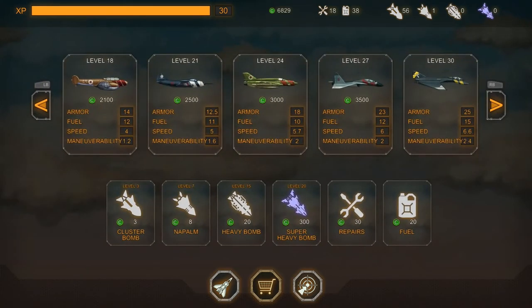From the store you can buy different aircrafts or bombs. There's the cluster bomb, the napalm, the heavy bomb, the super heavy bomb, repairs, and fuel. In my opinion, the cluster bomb is the only bomb worth buying since it's very cheap and pretty effective. The other ones get a little pricey and you'll eat up all your money if you buy them.